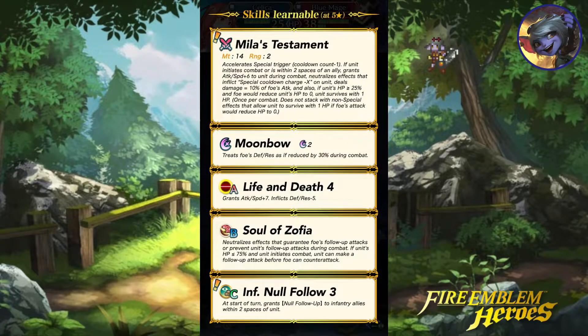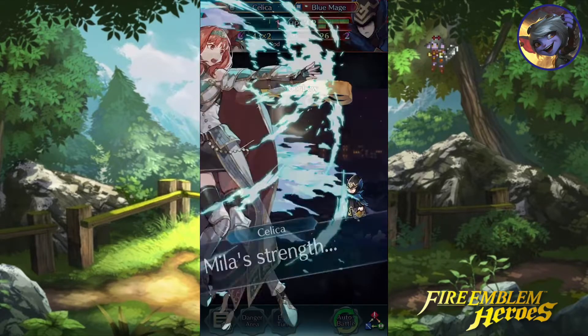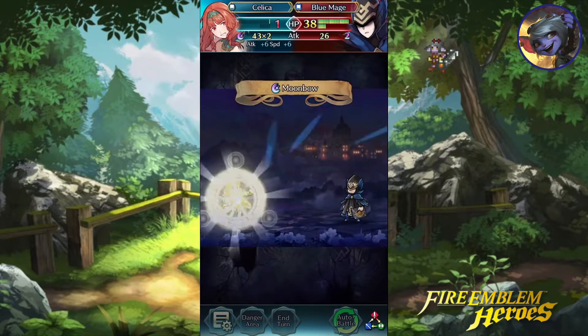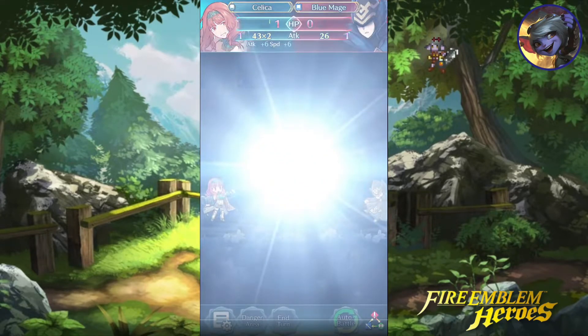Let's check out that attack animation again — that was pretty interesting. It was very blue. I do not associate Celica with blue stuff. Is this supposed to be based off of her princess class in Echoes of Valentia? I don't remember the class, but it's like the one — her promotion, I think. Except this is green for some reason. I don't know if I understand this. Anyway, back to the attack animation.